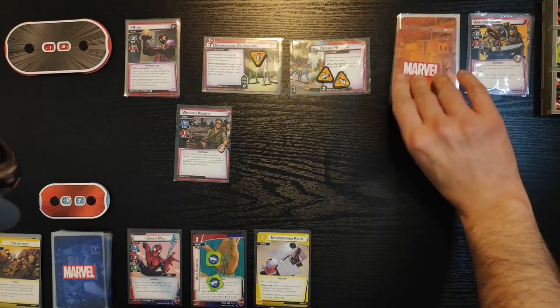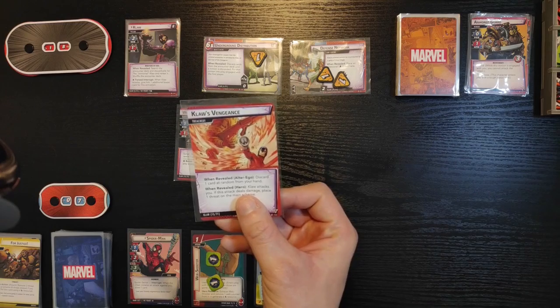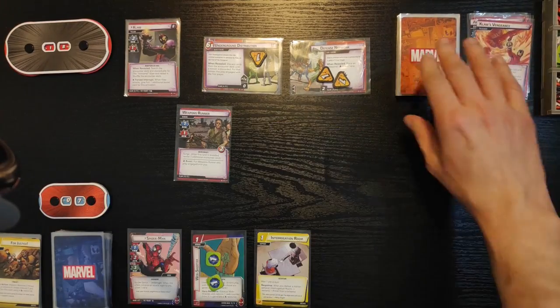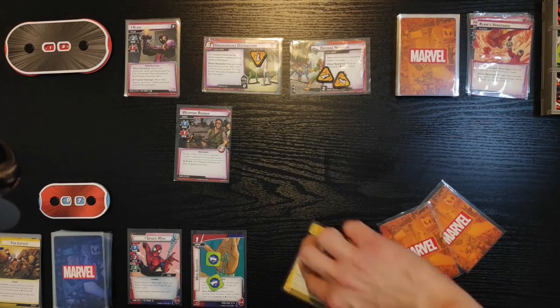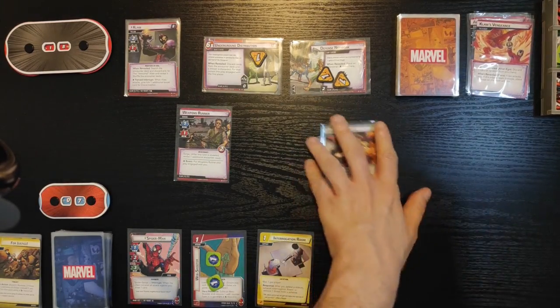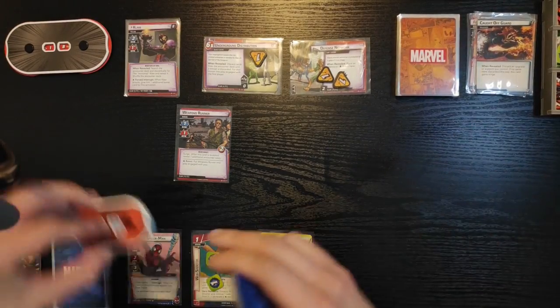Now I'm gonna deal myself one encounter card — it's Claw's Vengeance. When revealed in hero form, Claw attacks you; if this attack deals damage, place one threat on the main scheme. So he's gonna attack me again. I'm not gonna defend, so he gets two boost cards — plus one, plus one — he attacks me for three hit points and I go down to four.